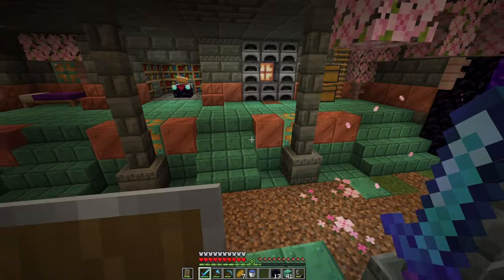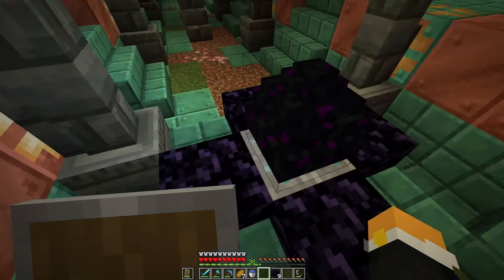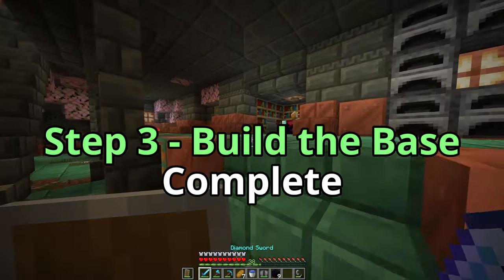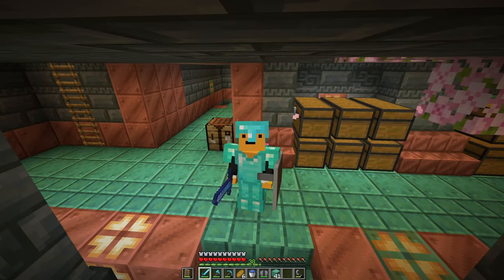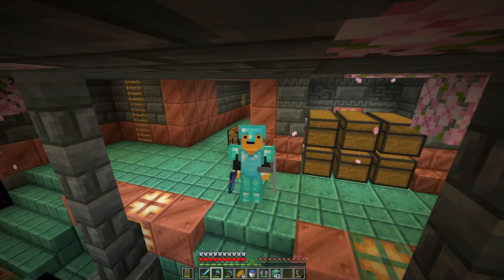But now it's time for the final touch — let's grab our dragon egg and our diamond door. And this is the base finished! This looks so cool. Didn't expect this to turn out this good — I honestly thought it would just be like a box with storage and furnaces, but this actually looks really nice. If you like this video, you should watch the video on screen right now. I'll see you later — bye!